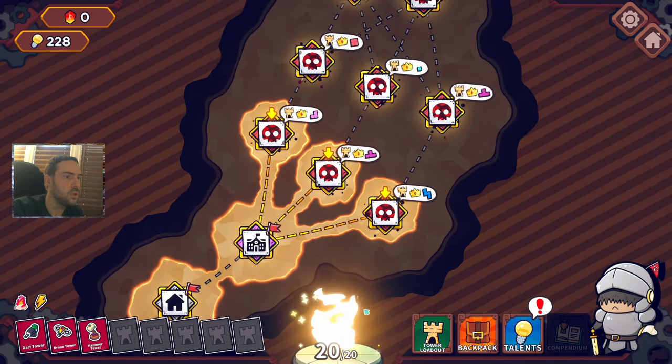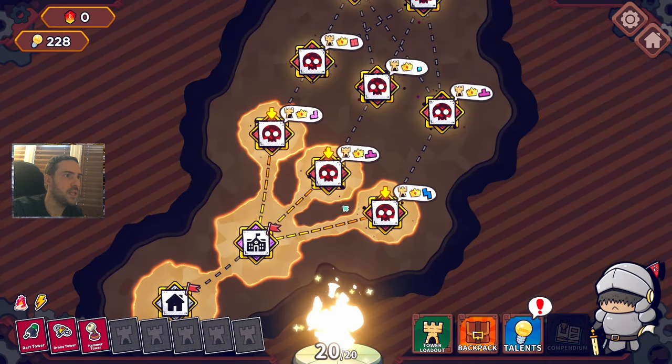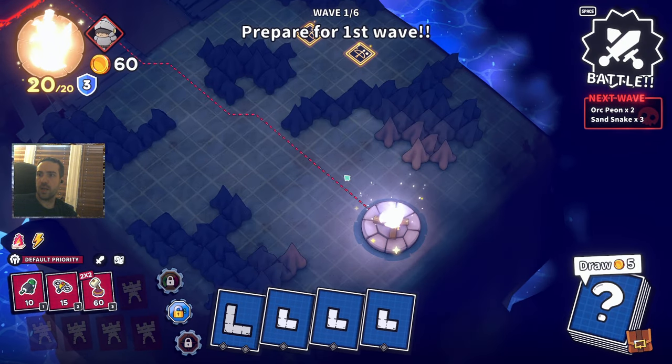Hammer... what pieces do we have right now? Okay, so 2x2 is not that difficult, we could use that. Stay in the middle would be nice — that's a good tactic. Go that route.